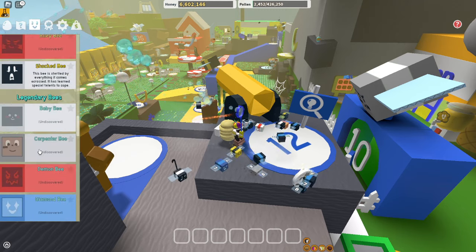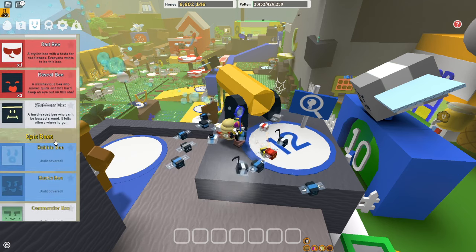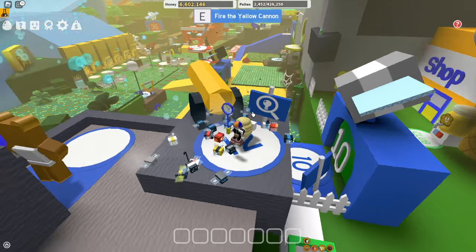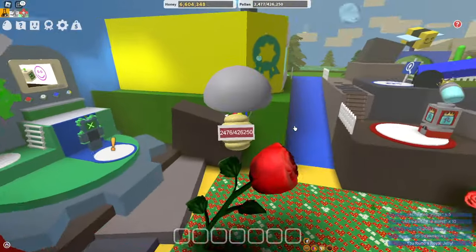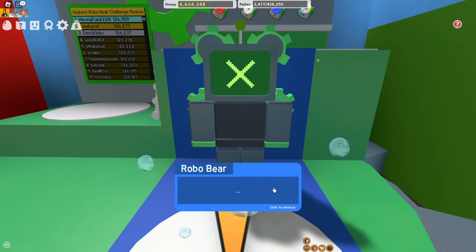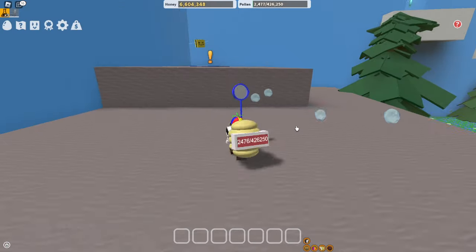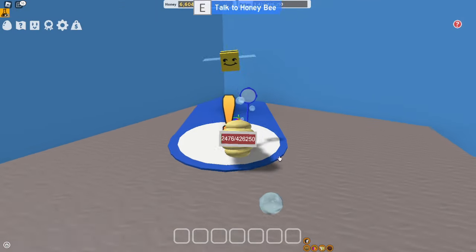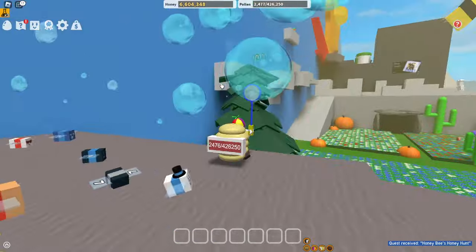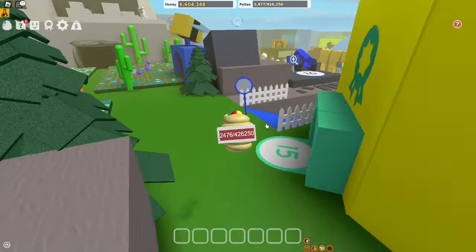We're missing diamond bee. We're missing this one - bumble bee. Buckle bee. All right, this is gonna take a while. And we have to go over here - that is so slow. We have that quest now. So there's a diamond mask we have to try to get.